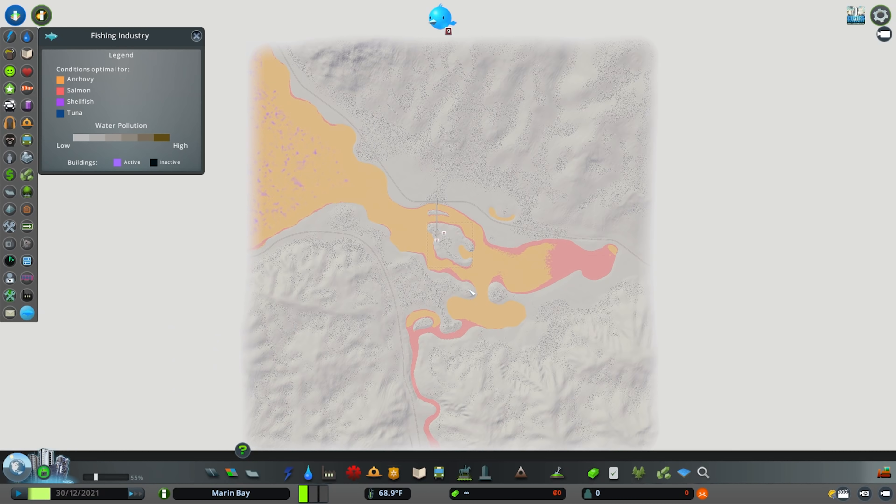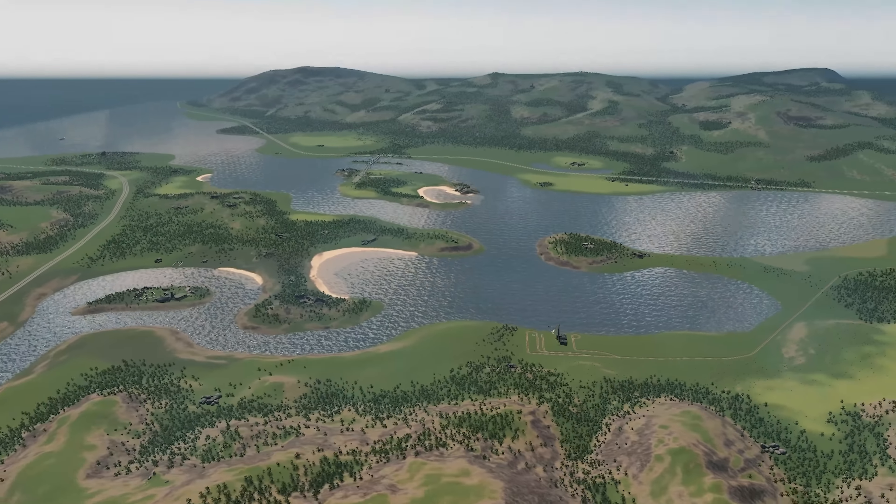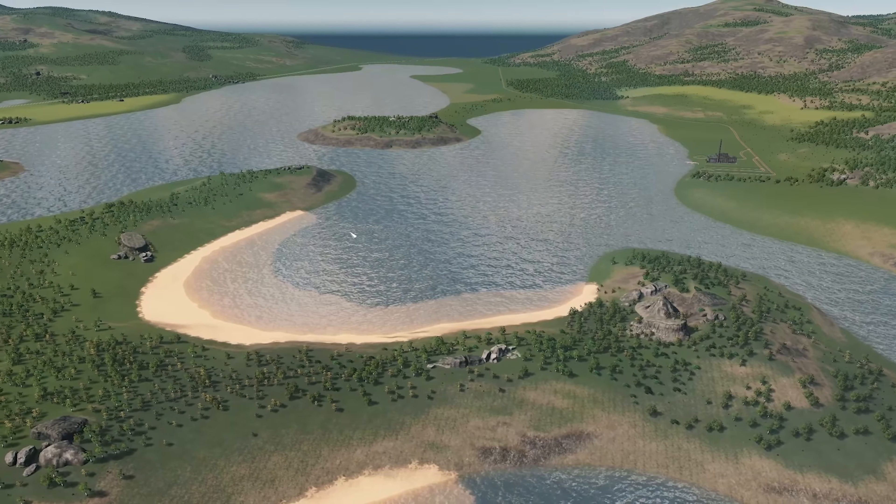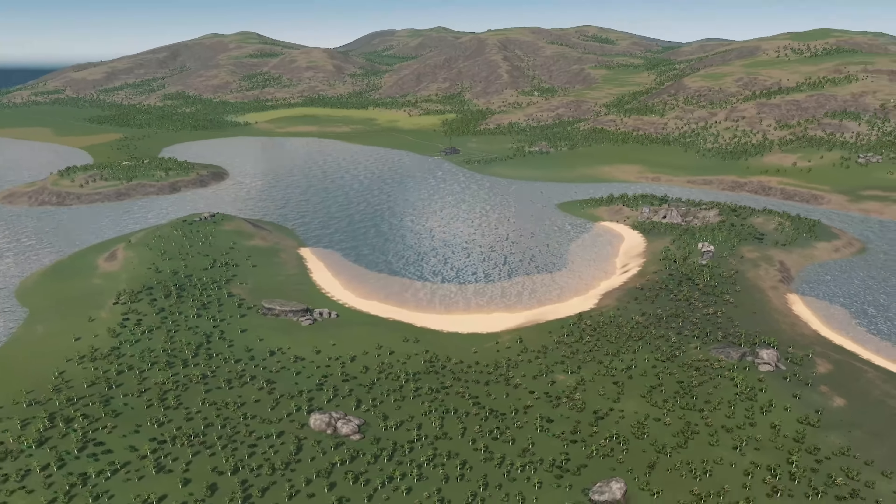If you fancy a spot of fishing, the map mainly comes with anchovies, with touches of shellfish out towards the ocean and little pockets of salmon over in the east. But otherwise I really enjoy building on this map — it's a really cute temperate theme. The waterways are really interesting on Marin Bay; I think that's what makes it fun to play.